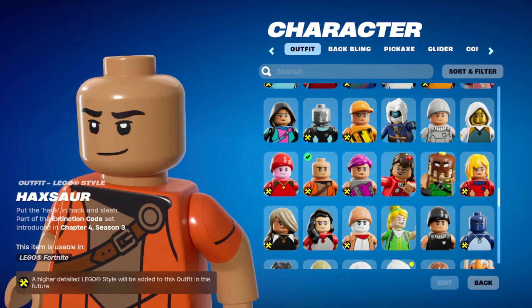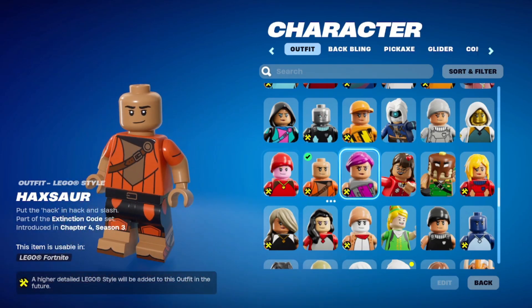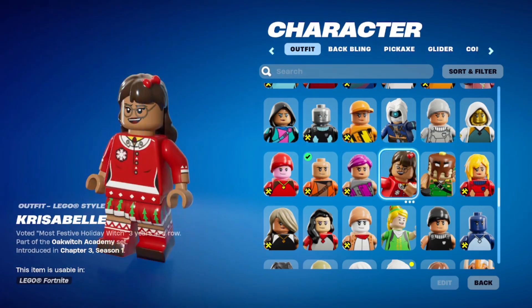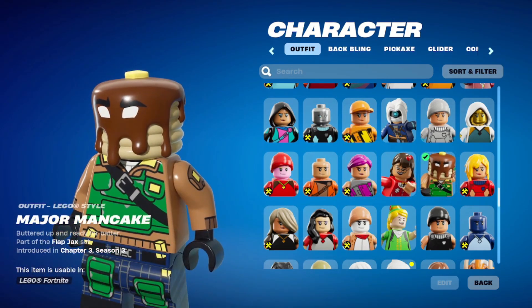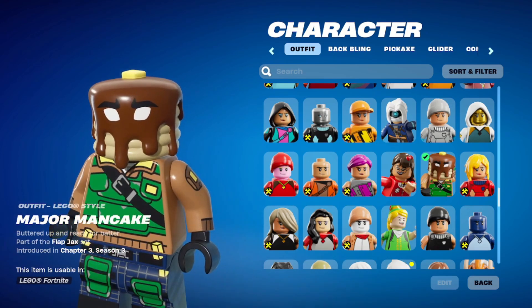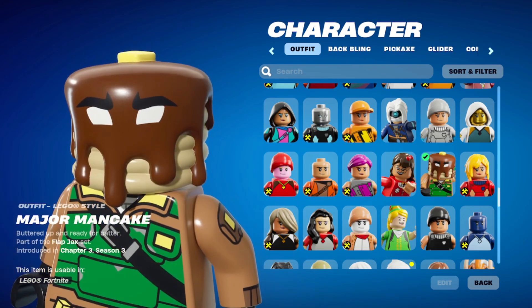You got Haxasaur — you are a dinosaur, a tech dinosaur. Where's your dinosaur head? So they're going to do that, they're going to fix that. Journey versus Hazard. Chrissabelle — she looks pretty cool. But Major Mancake — Major Mancake has his pancakes, but Regular Mancake doesn't! What's the deal with that? Look at that though — he looks so tasty.